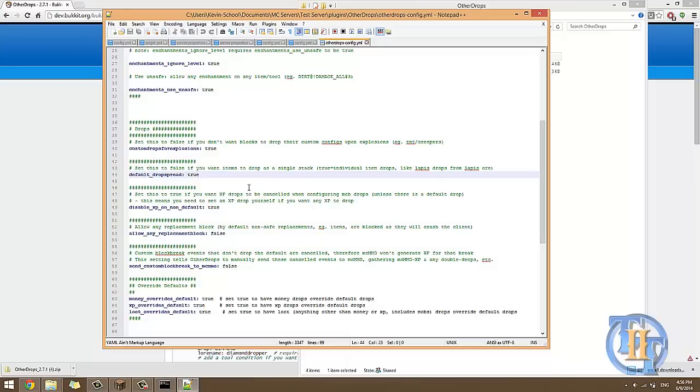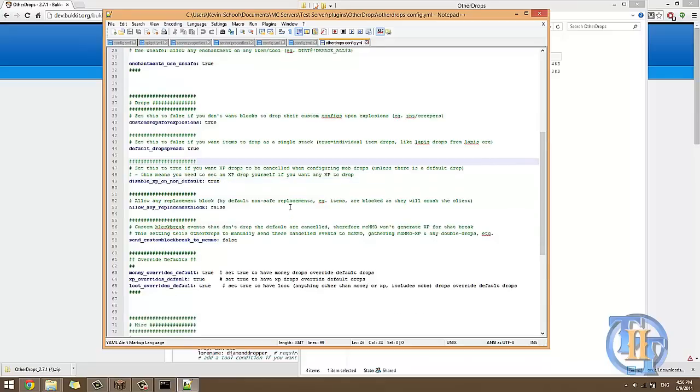The 'disable XP on non-default' setting — this is about whether you want XP to drop from the default files or configure it yourself. I set it to true so I can configure my own XP for mobs. 'Allow any replacement block' — I set this to false because if you put a replacement block as an item, the game is going to crash, as it says. Be careful with that if you set it to true.